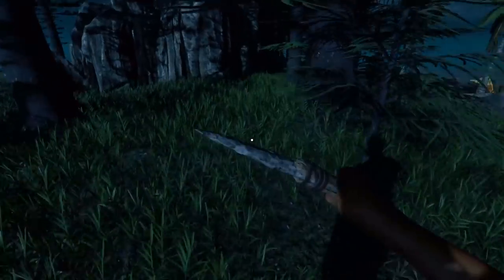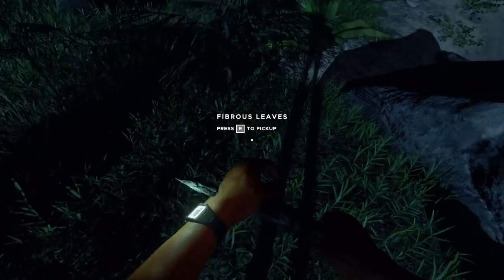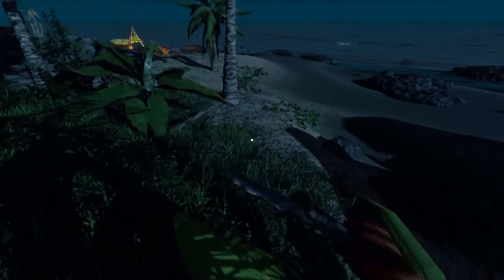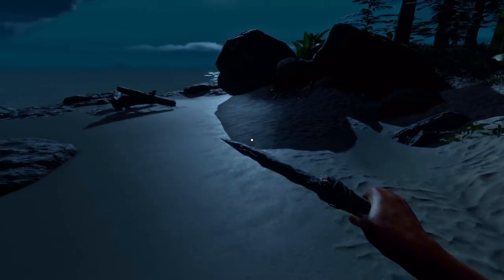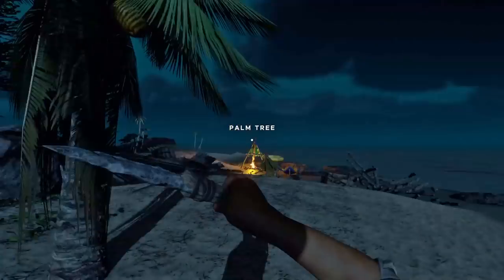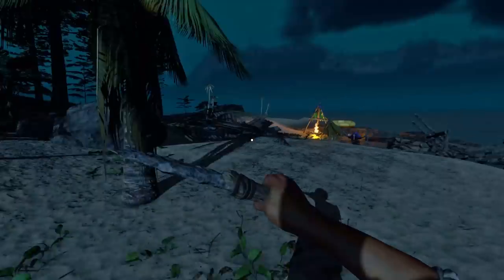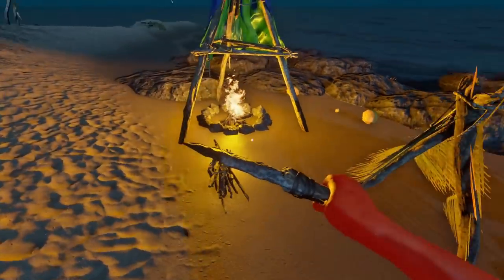That crab was trying to sneak up on me! That pig freaked me out. Hey pig — this is my place. I've got your cousin over here. Would you like to meet your cousin? I don't think the pig appreciates my sense of humor.